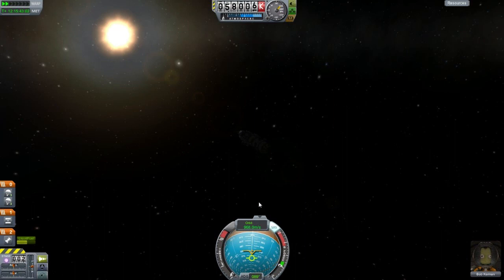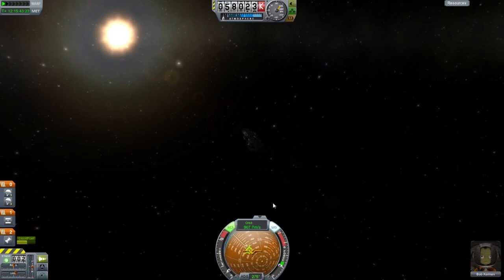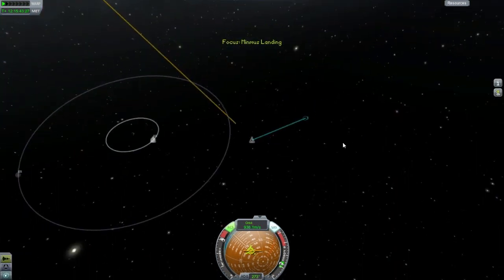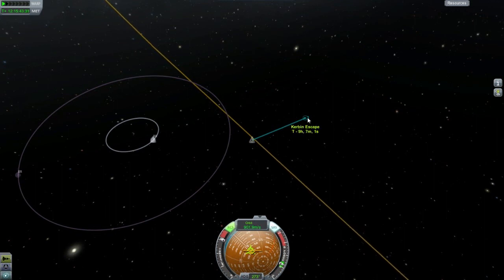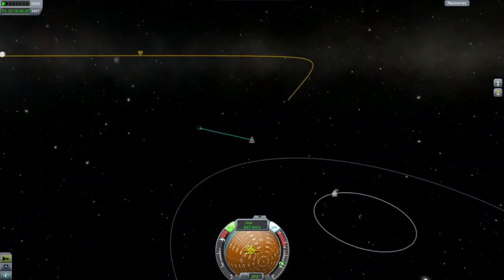Hold on — I have my time set wrong, okay. Slow down a lot. I would like to slow down as much as possible here. I do have plenty of fuel to get back — I mean, I would have. Let's at least try to do this. If it doesn't work, I can probably just load my quick save because that was a stupid error.